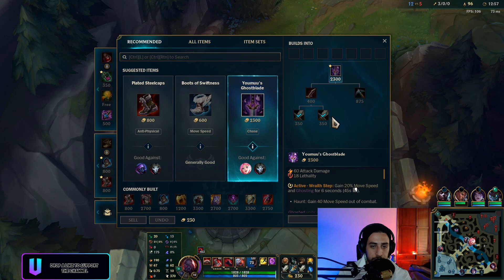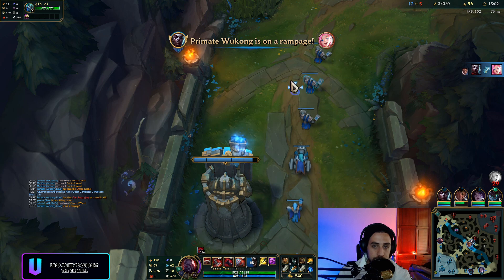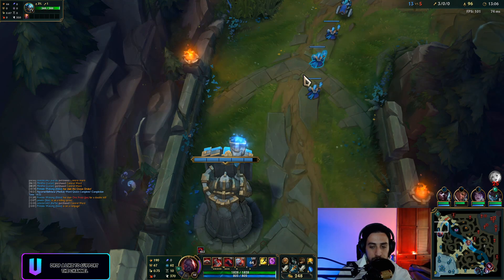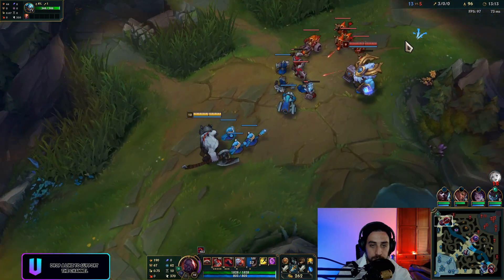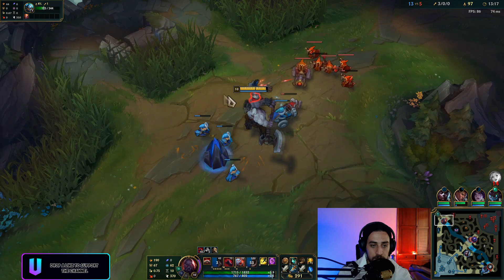I'm going to go for Yomu's now and maybe grab my boots afterwards. Guys, it's not efficient to build lethality against tanks — so if you're against a tank like Ornn, just go the regular build. We're only doing it for the interaction this game. What's the cooldown on this? 60 seconds — it's kind of long actually.